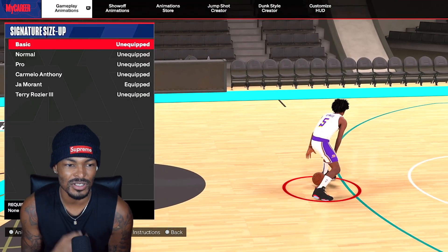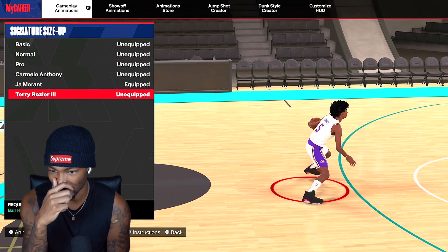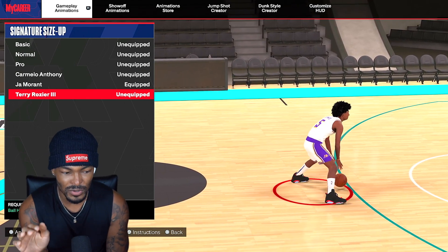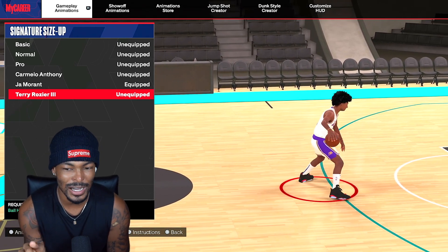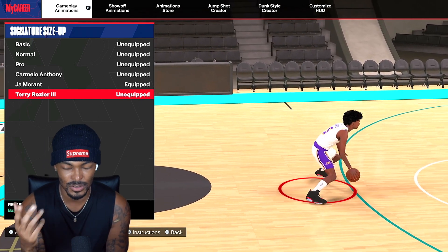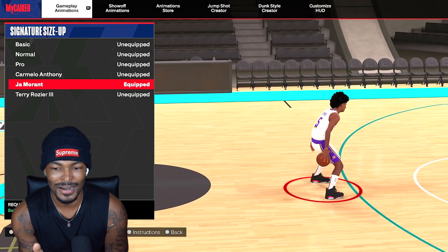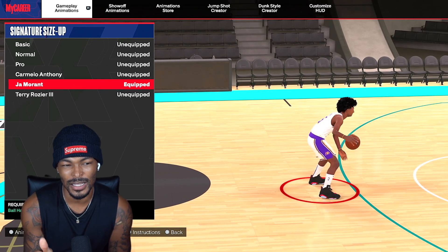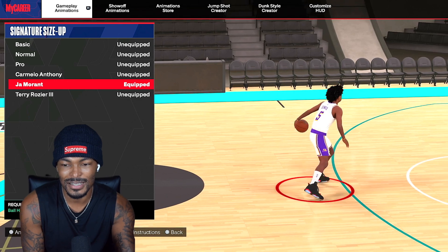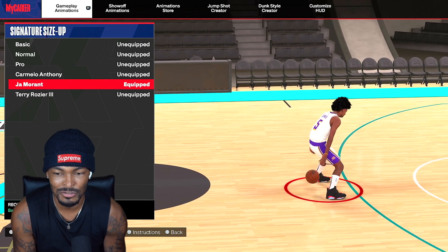Now my signature size up — I went through a couple of different ones: Normal Pro, Carmelo Anthony, and Terry Rozier. The Terry Rozier finessed me because it looks like you can combo up with it a decent amount — the tween behind the backs, the tweens look kind of fast. But overall when I tried to combo with the rest of my moves, it just wasn't working. So I went with the Ja Morant. I like the herky-jerky, kind of side-to-side dribble. It gives me that size-up escape feel — a little herky-jerky side-to-side. So Ja Morant is what I'm going with for the signature size ups.